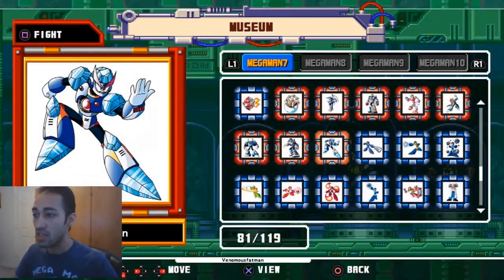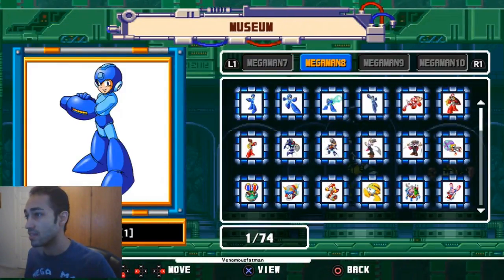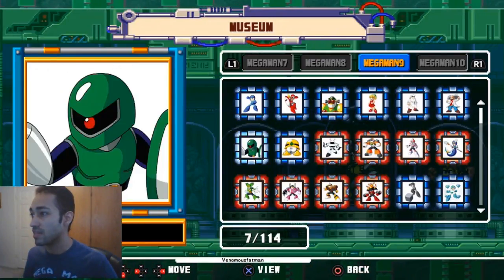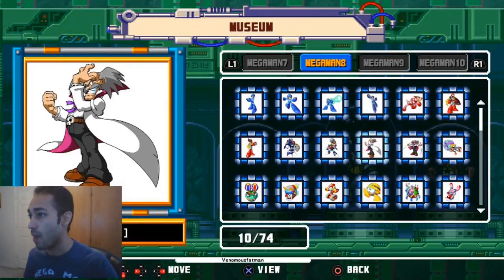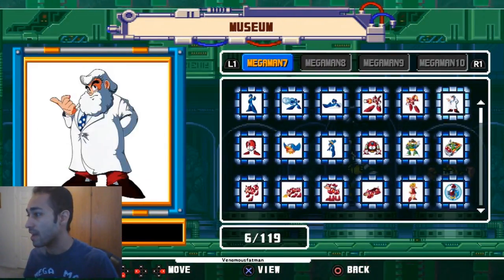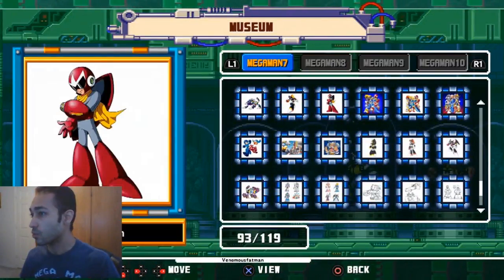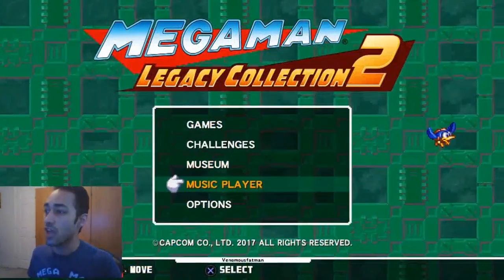More than likely, a lot of people picking this up are Mega Man fans. Looking at Mega Man 8's artwork — Proto Man, Mega Man, Rush, Dr. Wily — and then Mega Man 9 goes back more to the chibi style compared to Mega Man 8's more cinematic look. Same thing for Mega Man 7 and 10 — all the enemies and characters are represented, which is pretty cool.